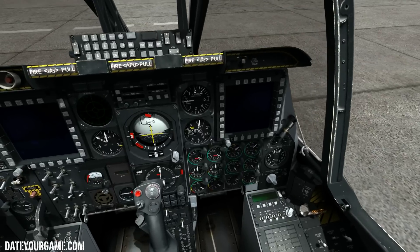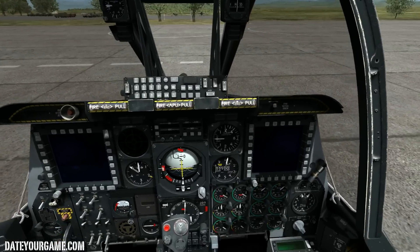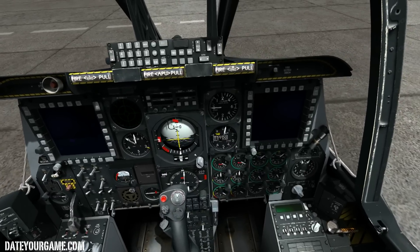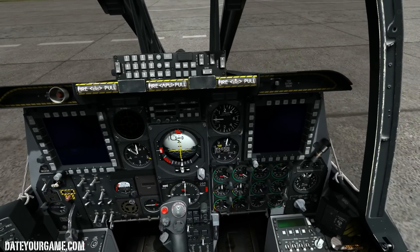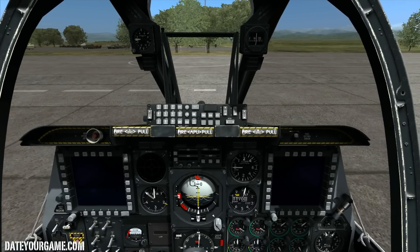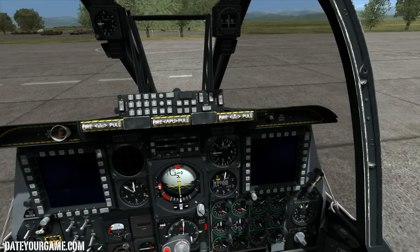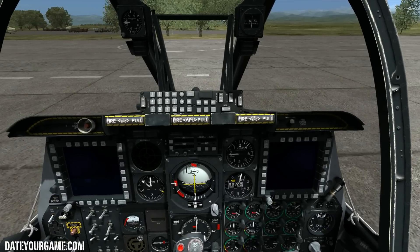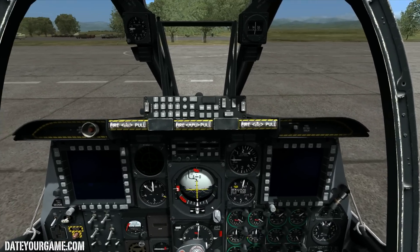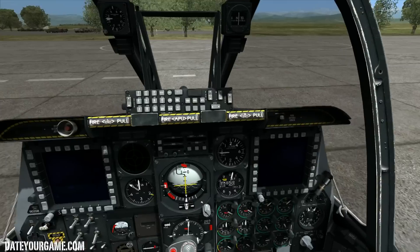How do you start the A-10 easily? You can use two buttons: click the right Windows key and Home key, and that will start it all by itself. That's the easy way — the way that people who don't like complex stuff should use — and that will start all the systems of the A-10 by itself.